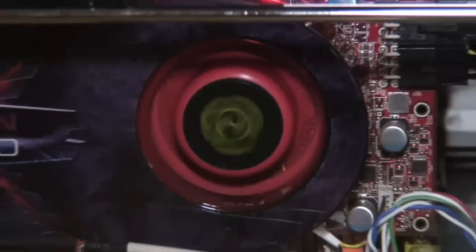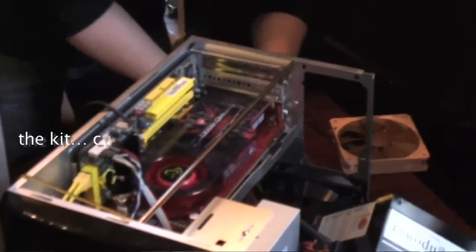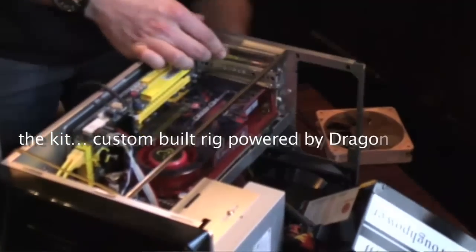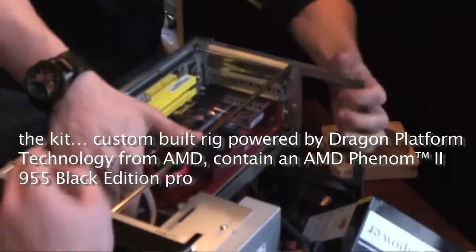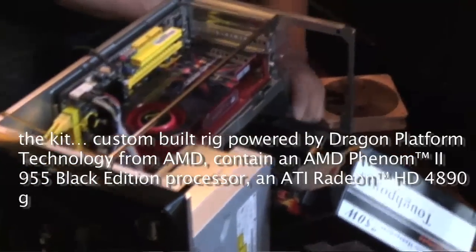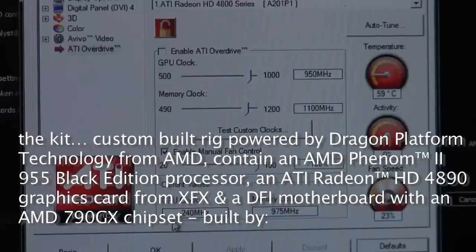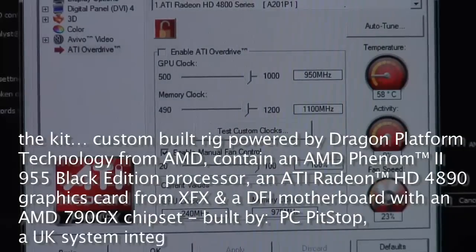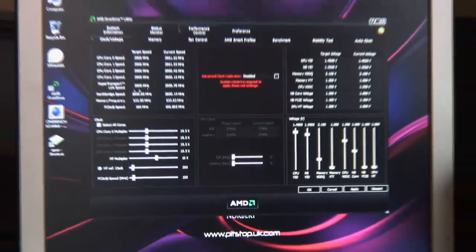To give a little more detail on what the actual box includes: there's a DFI 790GX AM2 Plus motherboard, the brand new 955 Phenom 2 CPU Black Edition unlocked — very overclockable. We have the XFX 4890 graphic cards also. As far as overclocking goes, we have installed the latest version of our overclocking utility AMD Overdrive 3, which was just launched today, so that's pre-installed in the system.